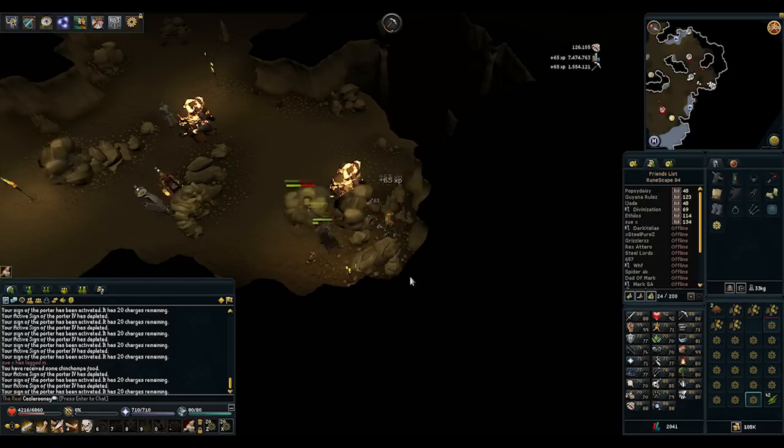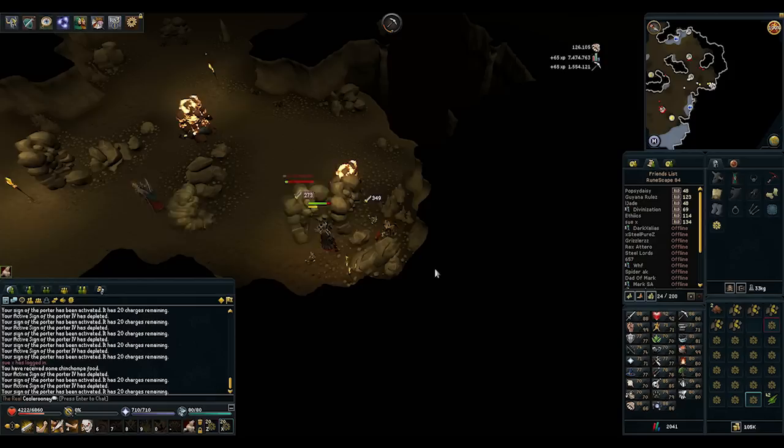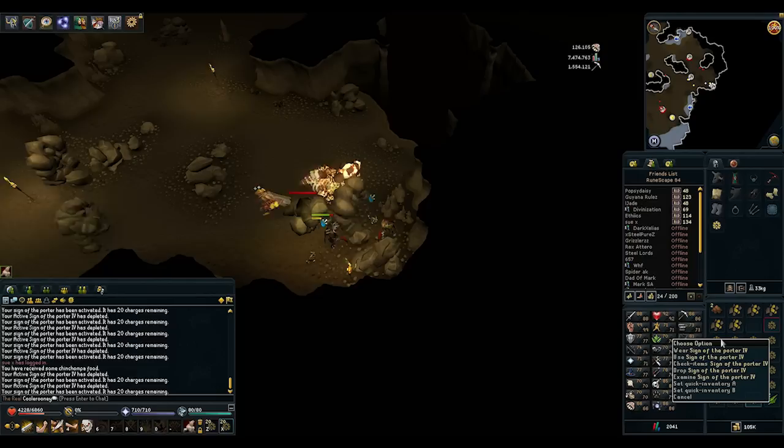Hello and welcome to my mining guide. This is not your usual mining guide — it's a little bit different. I call it Porter mining. With the new Divination skill you can actually make some interesting things, one of which are porters, Sign of the Porters.